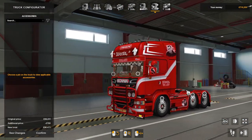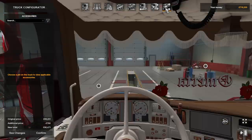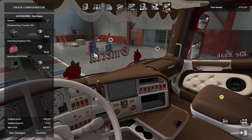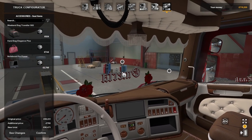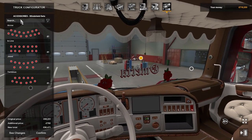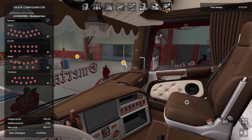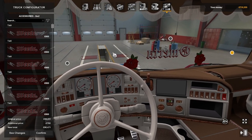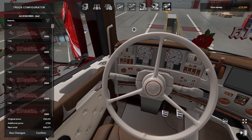The accessories — there's a few different tires and things like that. Inside the cab there's a few places where you can put your laptops and bags, and then windshield sets and then all these different ones here. I don't know what they are, so that's it guys.